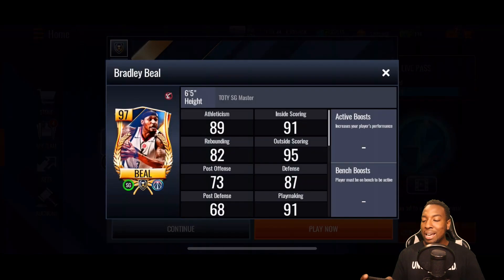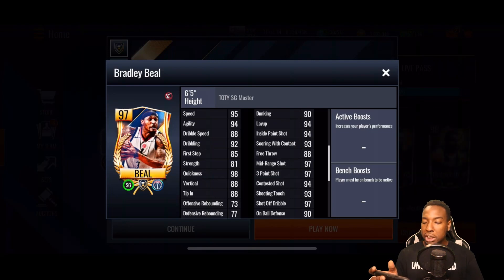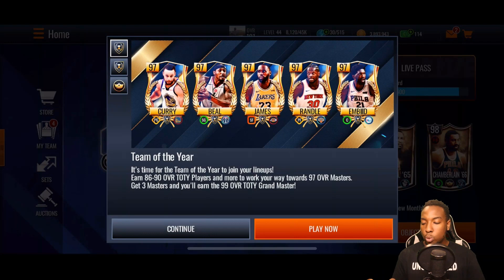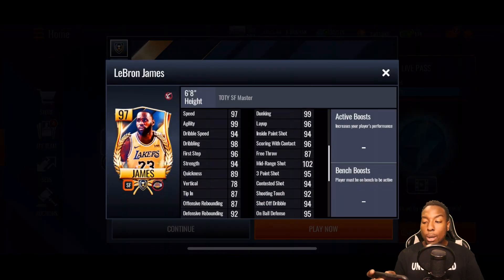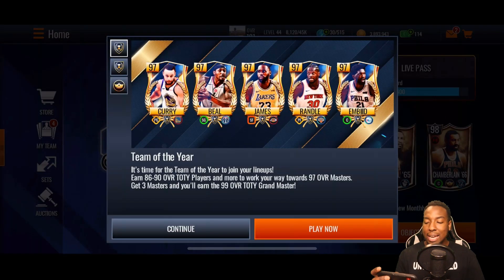We also got a 97 Bradley Beal for the Finesse lineup — 97 mid-range, 97 three, 95 speed, 94 agility, 94 layup, 94 inside paint shot. We got a 97 Power LeBron James with 99 dunk, 96 layup, 94 inside paint shot, 97 speed, 99 agility, 94 dribble speed, 102 mid-range, 95 three-pointer. He looks like an absolute beast.